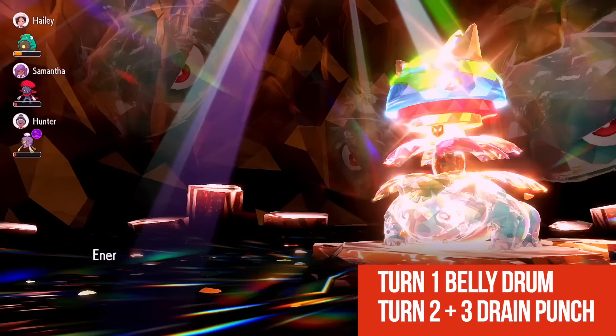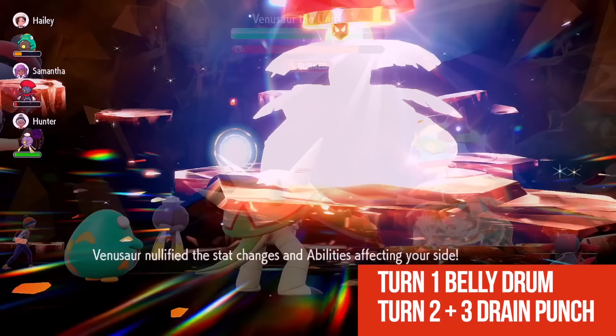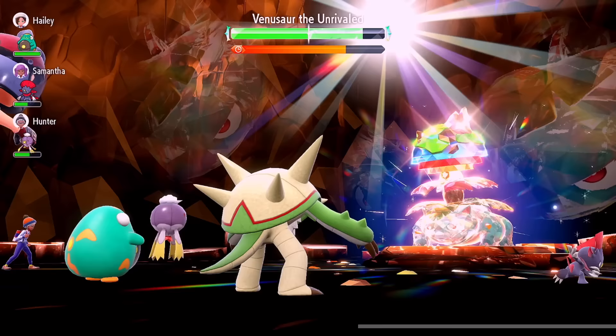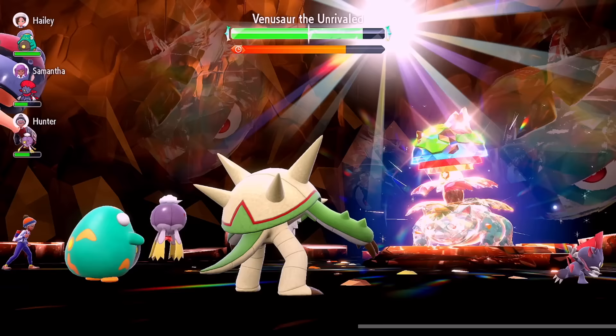Now that he's below 80% health, he's going to bring up his shield and remove buffs from your side. On this turn you are not Bulletproof, so you either have to use Protect or Spiky Shield, which is a level-up move. Here's the Sludge Bomb — that's the reason we protected. From here we're going to do another Belly Drum.